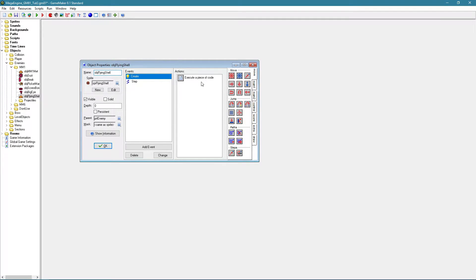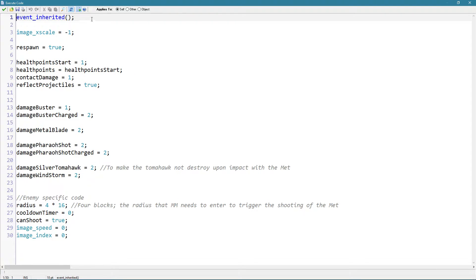First of all, the create event. Event inherited should always be called in an enemy because it handles general enemy code. This line makes the enemy face left. Respawn indicates if the enemy leaves the screen and comes back — should it respawn, or just stay dead forever. This is the amount of health points the enemy has — so how many buster shots it takes before it's destroyed. In this case it's one since the flying shell dies in one hit from any weapon.